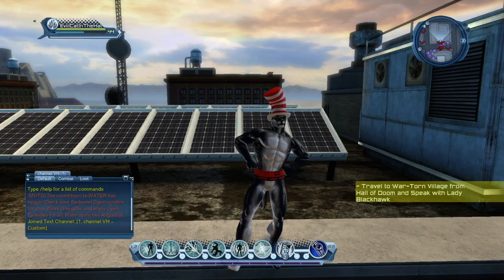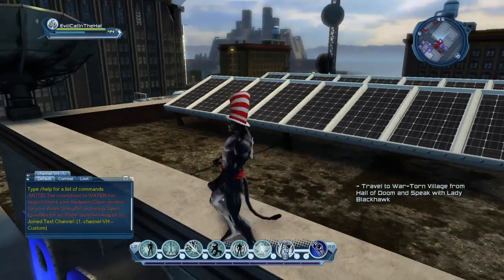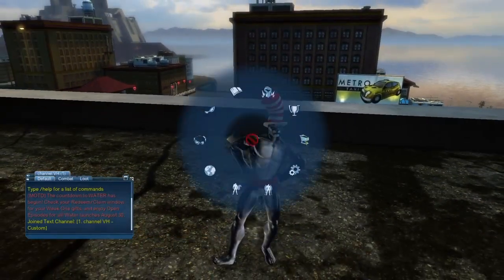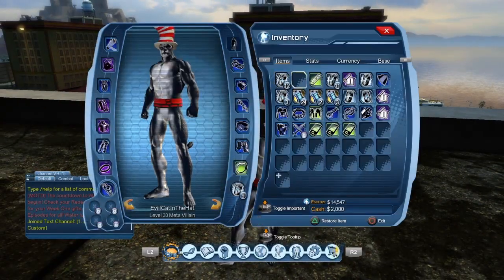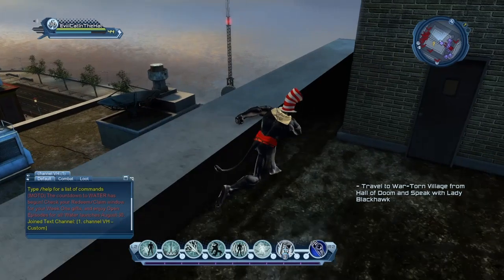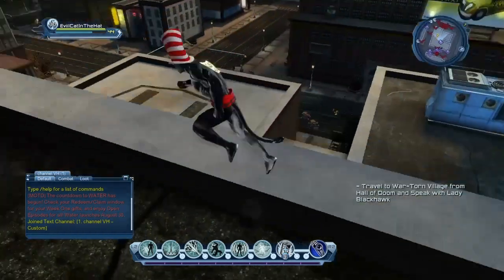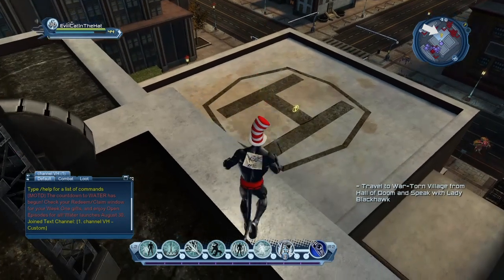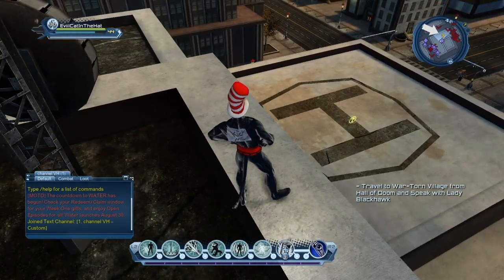All right, we are back — this is my low-level character where I do have a radar enhancer. Let me show you how it looks — it looks like a phone, it looks like an iPhone. Go ahead and activate it. Once you have that activated, as you can see on the minimap there's already a glowing question mark, and you can see it on screen too.